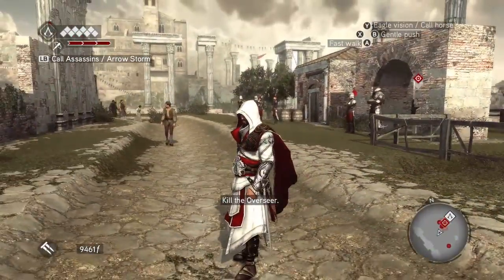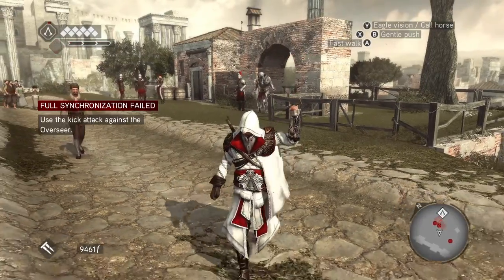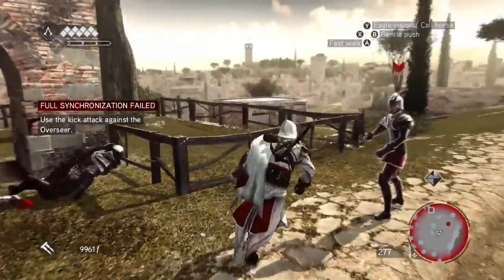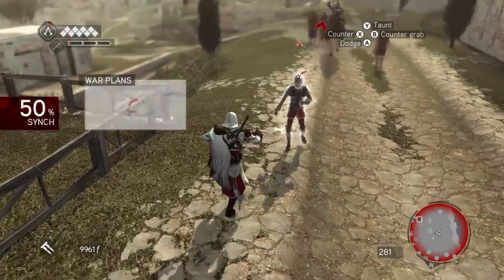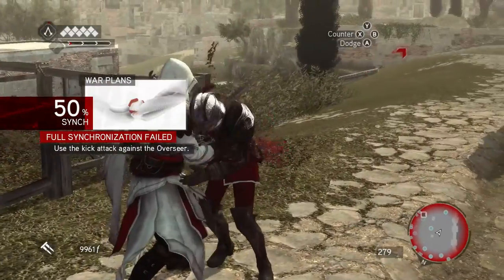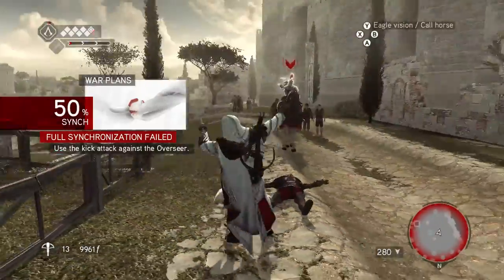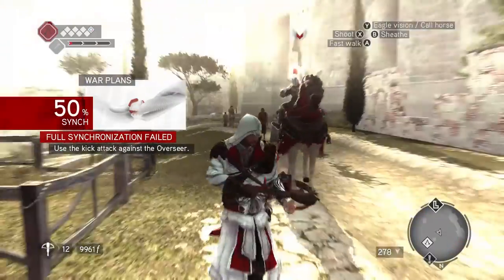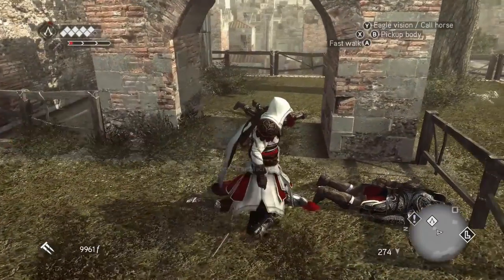Let's call in our assassins for a little arrow storm. Oh yeah. Come on buddy, attack me. Now we take out our crossbow. Let's go. Wow — somehow I killed him with my crossbow. That was incredible.